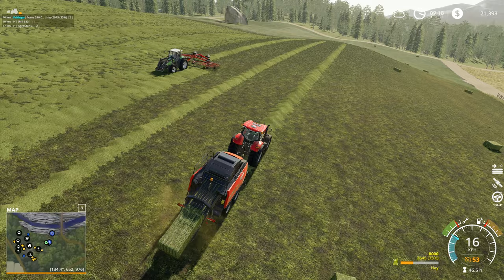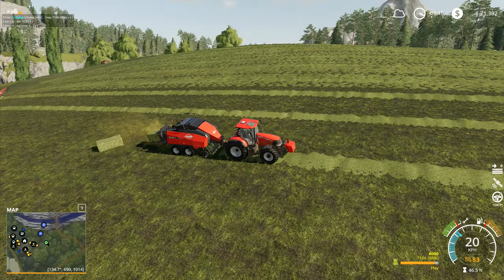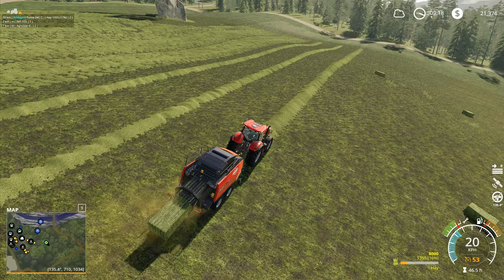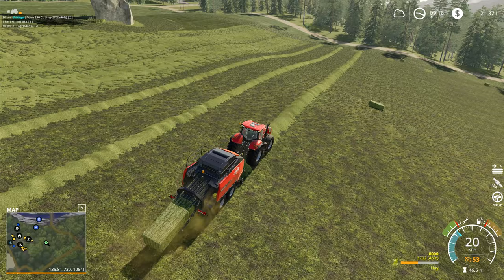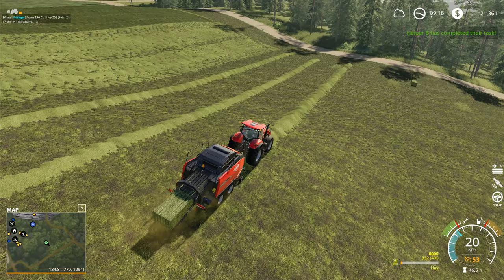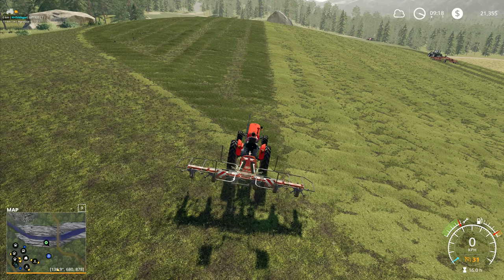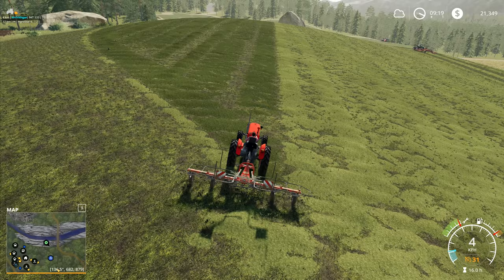There's the hay turner gone up to the top end of the field over that side. Is it going to turn round? What it does is it turns round and then gives up once it's done the turning around - it decides it can't go any further. I did say I wanted it to start from the top edge of the field and work back towards the center, but now looking at where the rake is, I think we might be better off if I go and get this one, start it up, and bring it in like this.